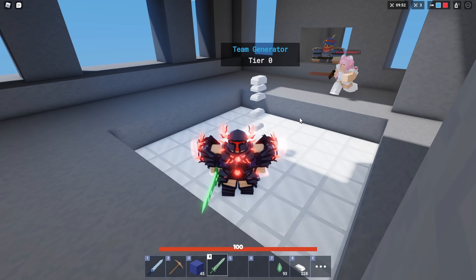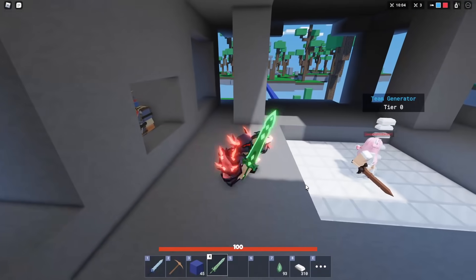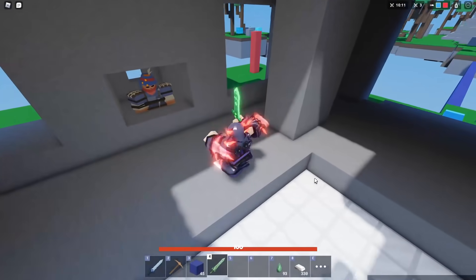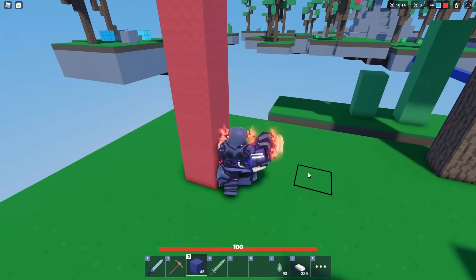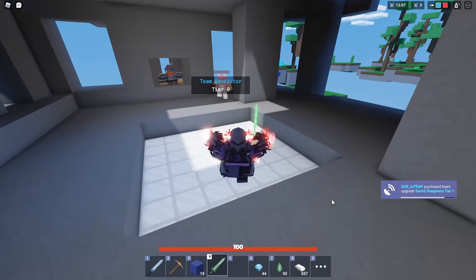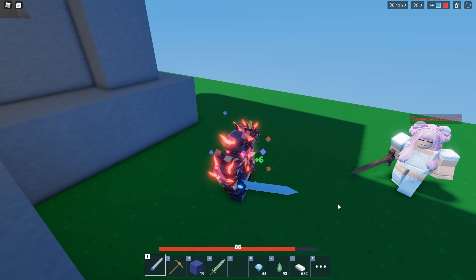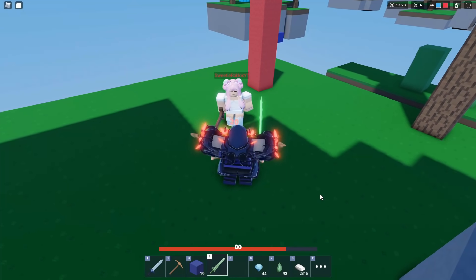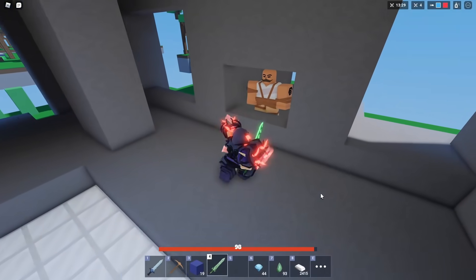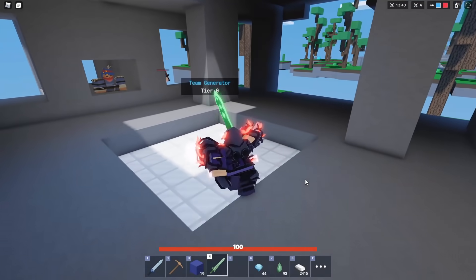TNT might actually be more damaging. You could just drop a whole bunch of TNT with all the balloons and you should be able to heal all the way back to full health. Now we're gonna upgrade sword sharpness to tier one and see how much damage this does with the emerald sword. With the diamond sword at tier one sharpness - six healing. With the emerald sword - ten healing! So once you get sword sharpness to tier one you actually get ten healing with the emerald sword.